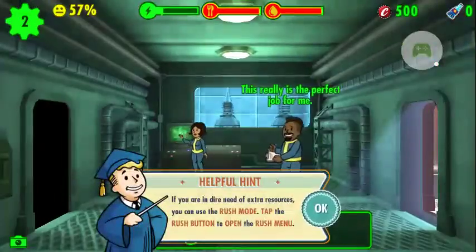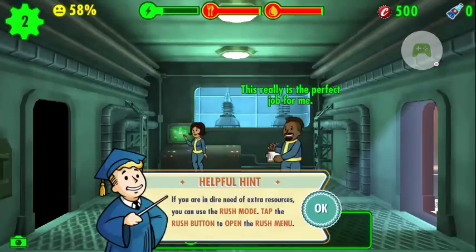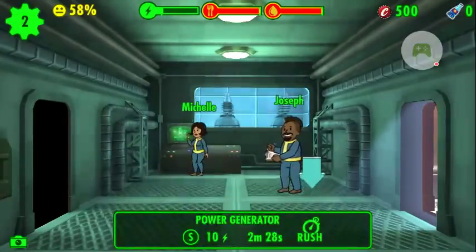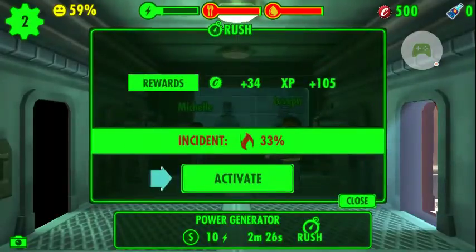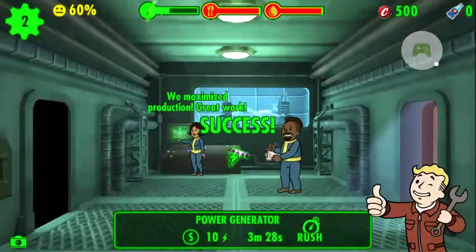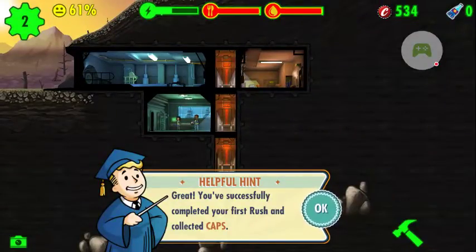This really is the perfect job for me. If you are in dire need of extra resources, you can use the rush mode — tap the rush button to open the rush menu. And by the way, that jangling you guys are hearing is my necklace. Great, you've successfully completed your first rush and collected caps.